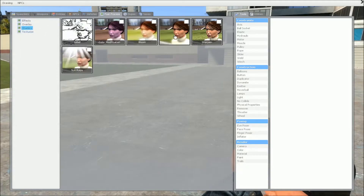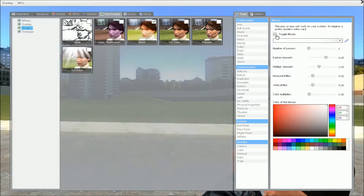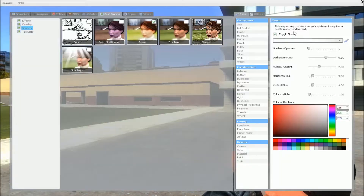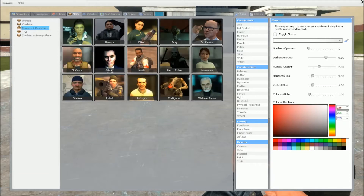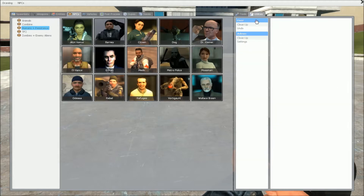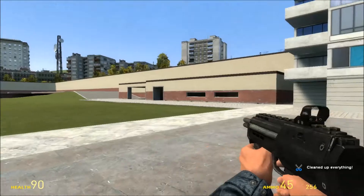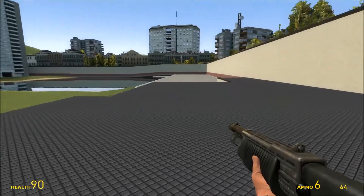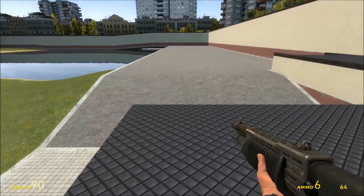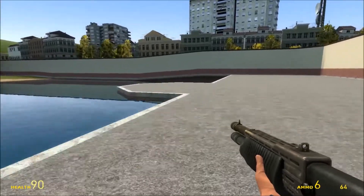So what does ShadowPlay offer besides straight-up recording? It has the manual recording that you're probably used to with Fraps if you've done any of that, very similar to Camtasia as well. It records currently only at 1080p at 60fps, which is the only setting — again, beta will hopefully have more settings than that. So if things look a little awkward on screen or there are black bars, that would be the reason. I'll post in the description if I upload at 1080p or 720.